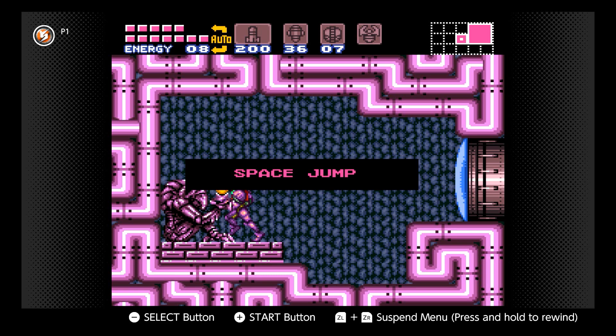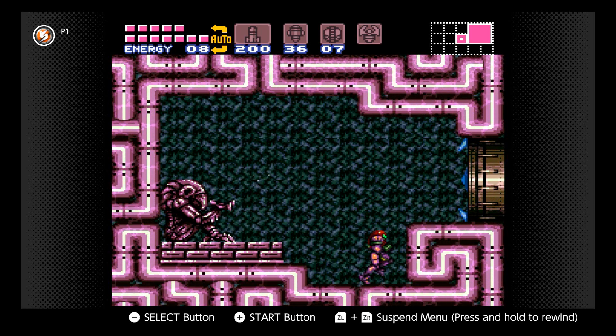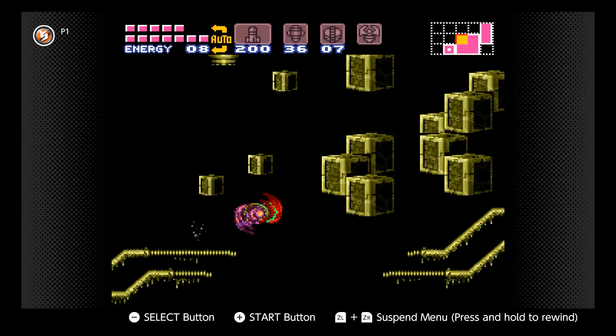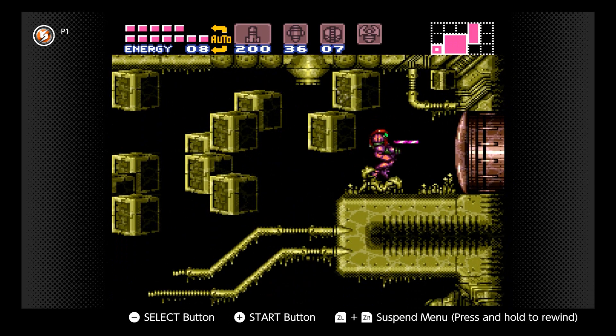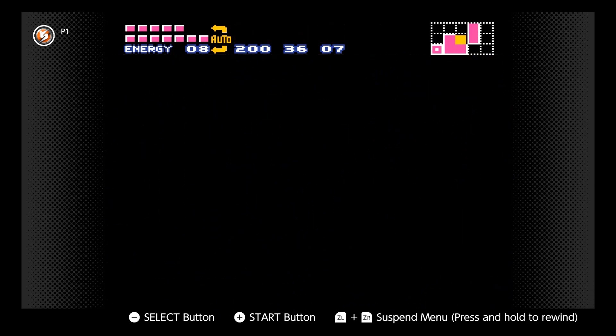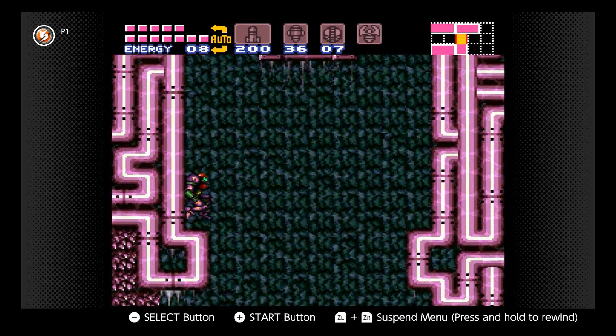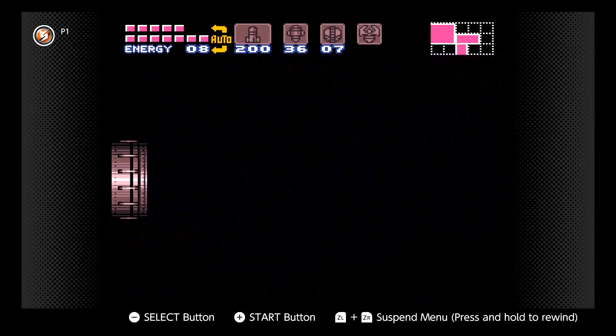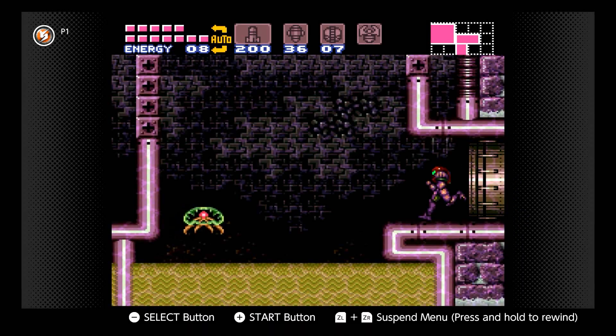Meet the Space Jump — first introduced in Metroid 2. So Samus is now a Swiss roll when she flips. Is this the screw attack? No — it's like the screw attack from Prime, but without the attack element. The difference is there's no limit to how many times I can jump with the space jump here. Then you realize they couldn't do that in Prime because it would be completely broken.